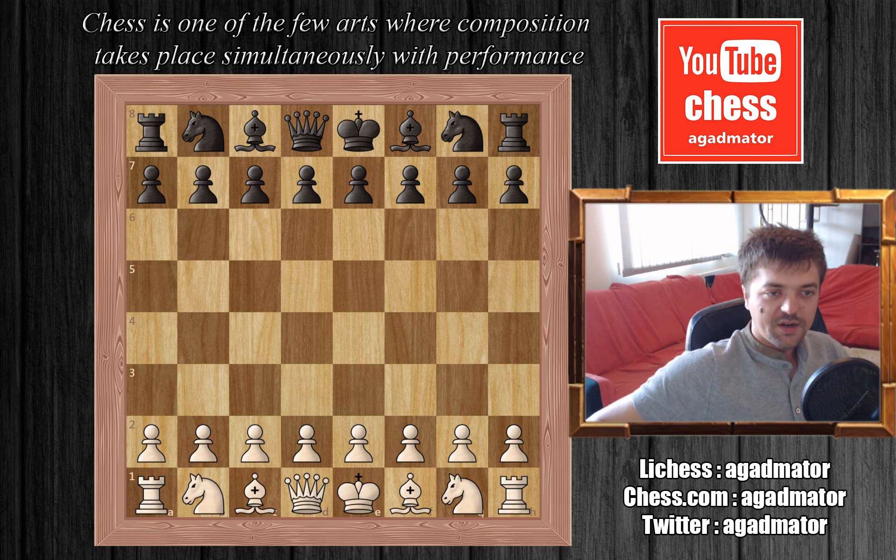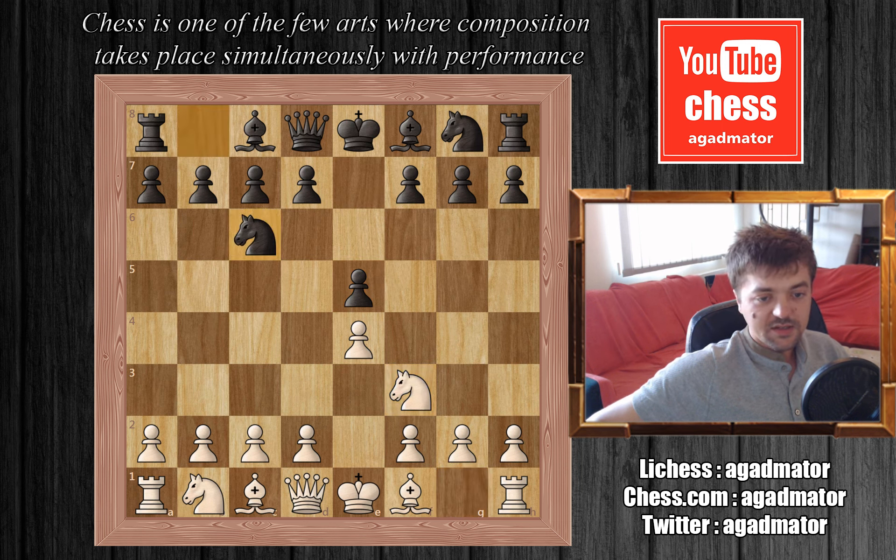Magnus Carlsen is white and Etienne is black. The game opens with e4, e5, Nf3, Nc6, Bc4, Bc5 — the Italian, of course.